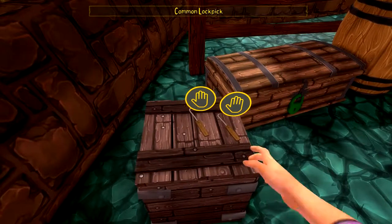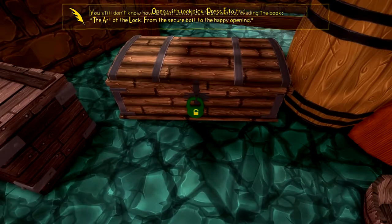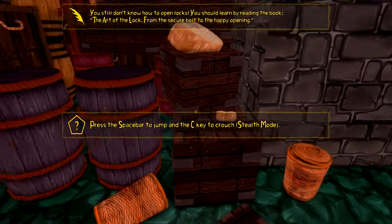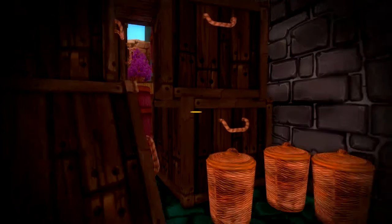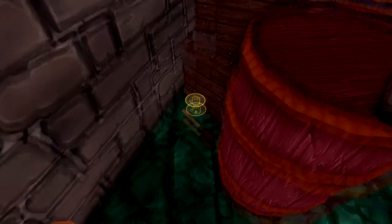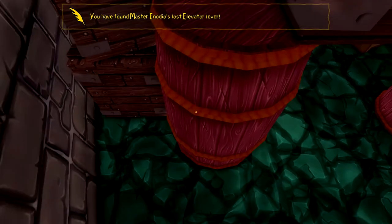There we go. If you click on this - we don't know how to open locks yet. Press the space button to jump. Look at all this cheese here. Then we go down here - crouch. There we go, let's uncrouch and pick it up. Got it.